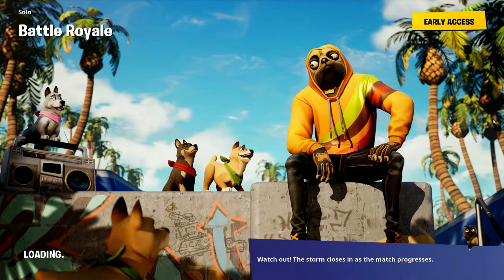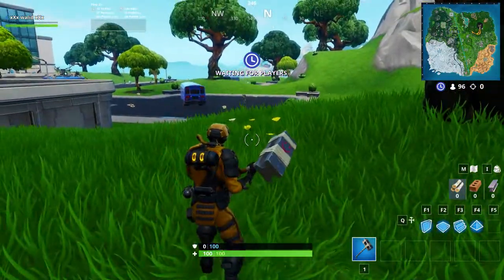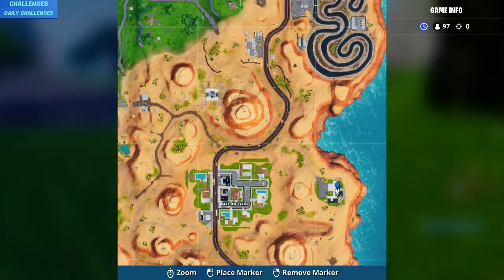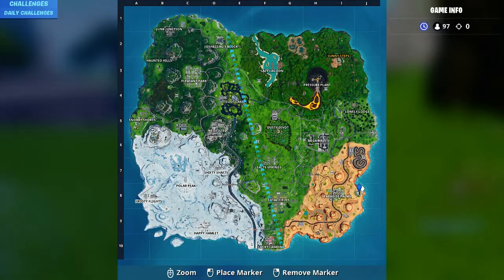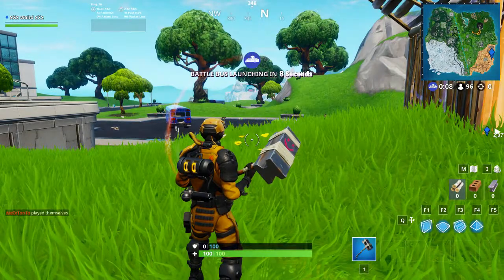The exact location of this fortbyte will be in the desert coast. After we start this game, just follow me and see where I'm going. The exact location is near Paradise Palms — I will go there and show you the exact location of this fortbyte. You should go there.